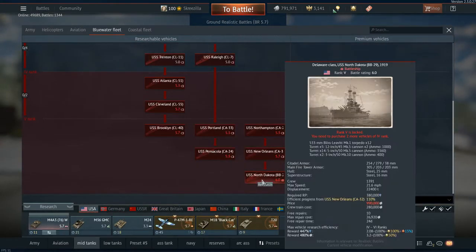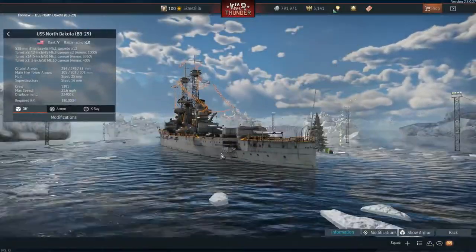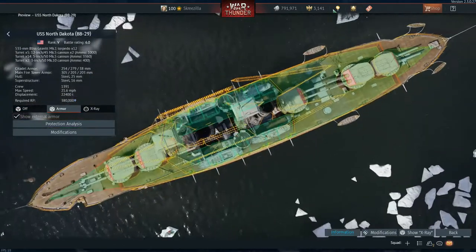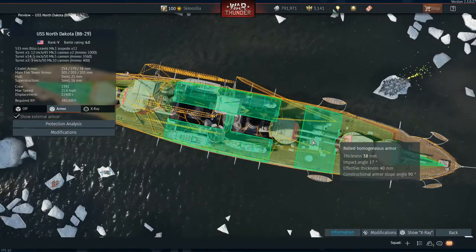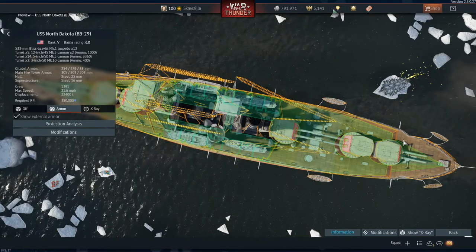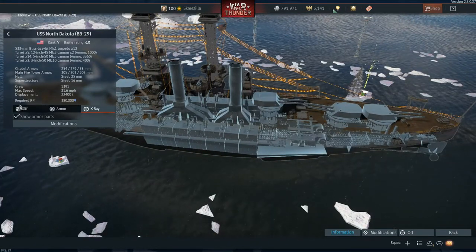For the American ships, there's the North Dakota. It has centreline armament, but the armour through the smokestacks isn't very thick, which can cause over-penetration. With this ship, I recommend aiming toward the back — between the rear two turrets — for the best chance of the Fritz X detonating in the machinery space and setting off the ammunition.